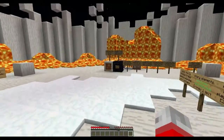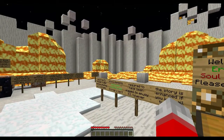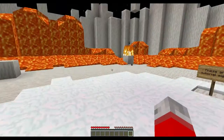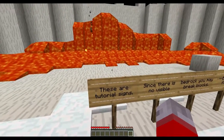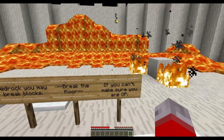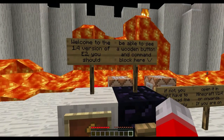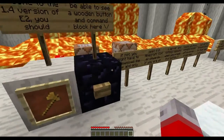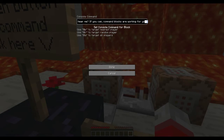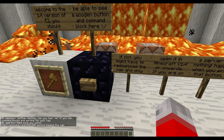I actually did play a beta version of this a while ago. I've purposely forgotten generally what I need to do and the story, and he has made a ton of changes since then. Since there's no visible bedrock you may break blocks - break the floor. If you can't, make sure you are op. I definitely am op. You should see a wooden button and command block. Testing, testing - can you hear me? If you can, command blocks are working for you, yay!